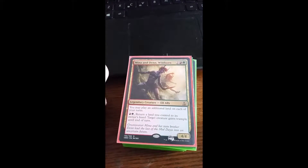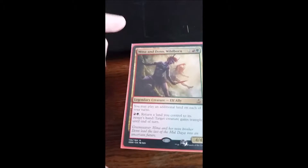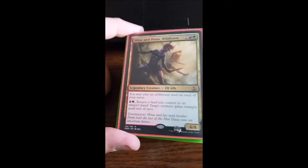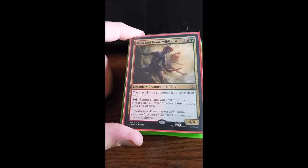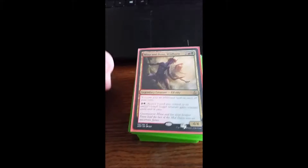Hey guys, MG Dexterfun here with a Commander Deck Tech. This is one of my new ones that I've learned to love a lot. It's Mina and Denn Wildborn — they let you play an additional land each of your turns, and you can pay one red and one green to return a land you control to its owner's hand and give target creature trample until end of turn.